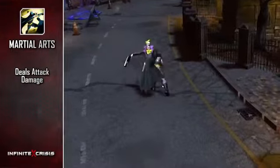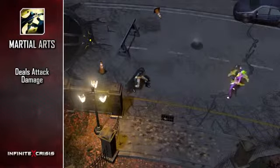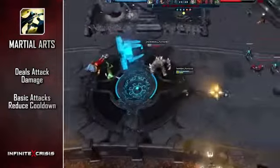Batman dashes to a targeted enemy with Martial Arts, dealing attack damage. The strike from Martial Arts is considered a basic attack and can trigger the stun from Batarang or apply on-hit effects from artifacts. Basic attacks reduce the cooldown of Martial Arts.